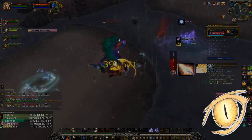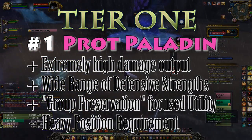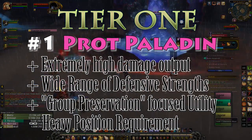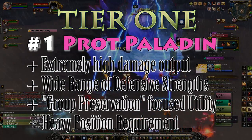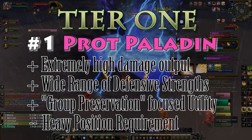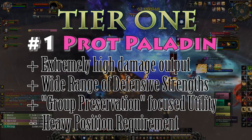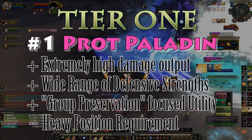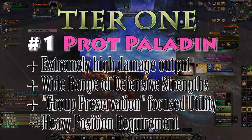Tier one, number one overall is Protection Paladin. They are currently the total package, have the widest cooldown range of all tanks and the highest damage of all tanks, which for the first time is actually acknowledged by Blizzard in their Mage Tower challenge. They have multiple unique tools for defense including an immunity in Bubble, a physical immunity in BoP, and a magic immunity in Spell Warding.